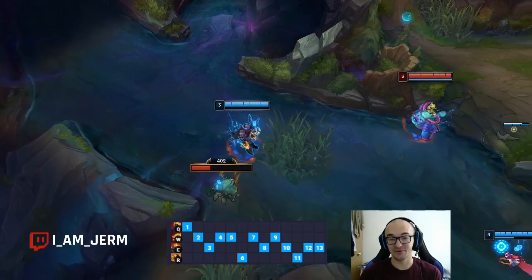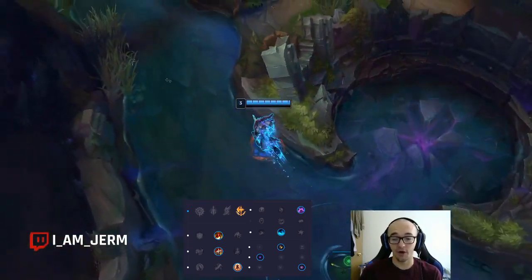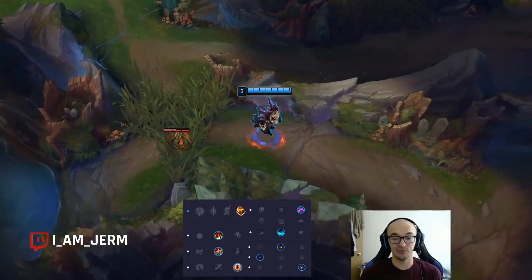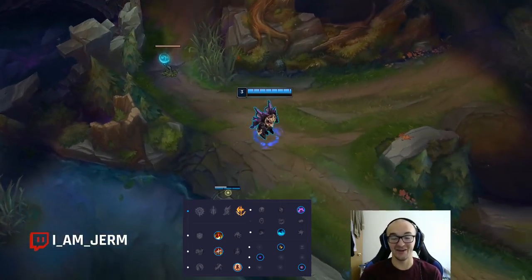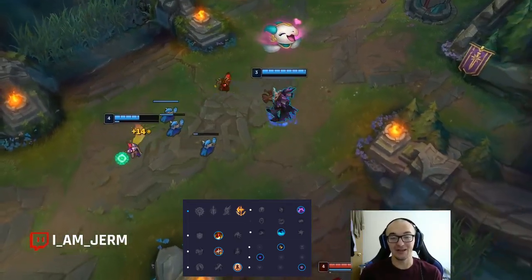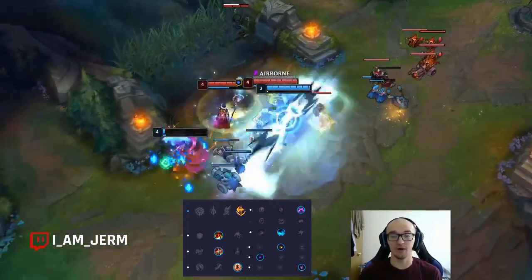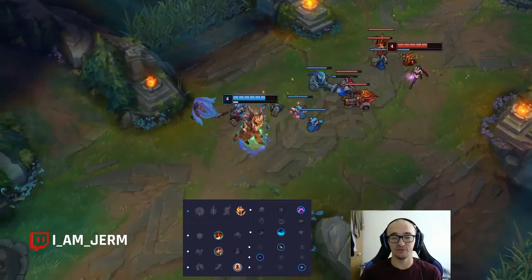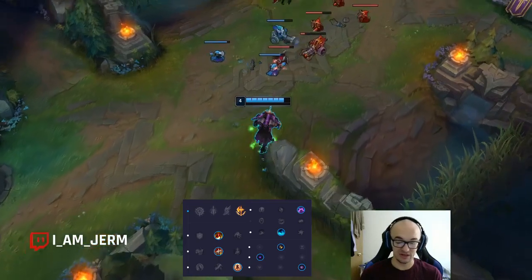As far as the rune page, this is the Conqueror setup that Dardoch plays: Conqueror into Triumph into Legend Tenacity, Last Stand, with Sorcery secondary — Nimbus Cloak and Waterwalking. Legend Tenacity is super good on juggernauts. Sett is melee, he's really kiteable, really susceptible to CC, so getting tenacity to negate those effects is really strong. Last Stand is so good on Sett because you're trying to get low most of the time — getting low builds up your Grit, makes your W stronger, builds up that W shield. Having Last Stand to increase your damage as you get lower is great. Nimbus Cloak is so good on most junglers in Season 10 and Sett is no exception — that speed boost helps set up his CC and really makes his ganking strong.